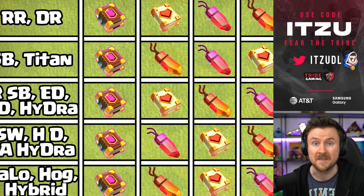For Super Witch Smash, Hero Dives as a follow-up, and Super Ultra Blimp with Hydra, the Warden equipment I'd recommend is the Eternal Tome with the Rage Gem. In most of these cases you have no spells left with Super Archer entries and Super Witches, so the only problem is time — and the Rage Gem handles that well. The Healing Tome is a nice replacement but the Rage Gem is the better option.